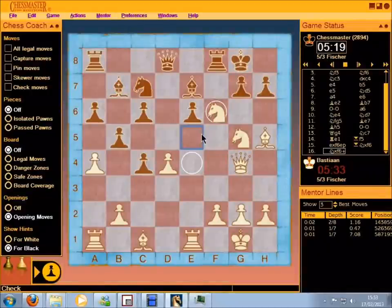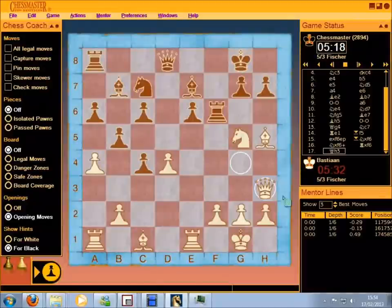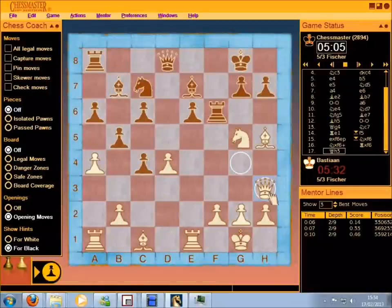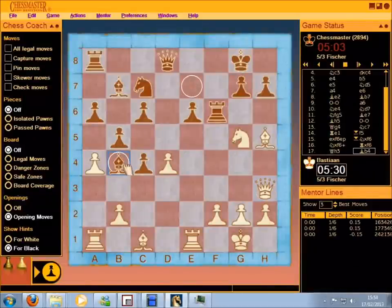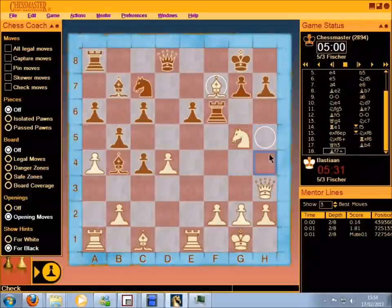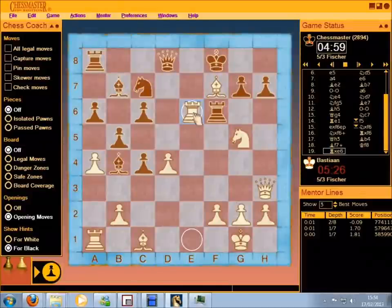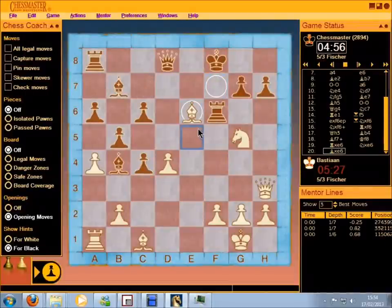Pawn takes pawn. Again we can see only one possible continuation — Knight takes pawn; all other moves are losing. Knight takes check. Black recaptures with the Rook. Now Queen to h3. Engines don't think it's best, but it threatens — like before — Queen takes pawn on h7 checkmate. Bishop to b4, Bishop to f7 check — another aggressive attacking move, uncovering Queen takes pawn. King moves, and now we can crash through with Rook takes pawn — grabbing a pawn but offering up the Rook. Knight takes, Bishop recaptures.